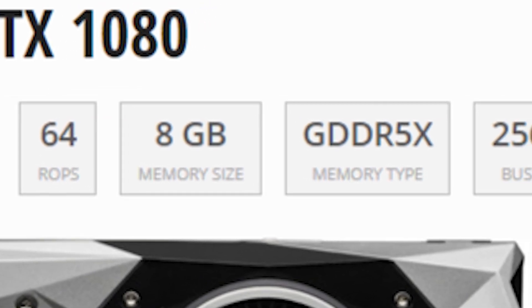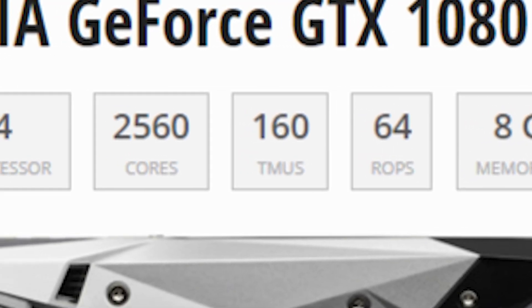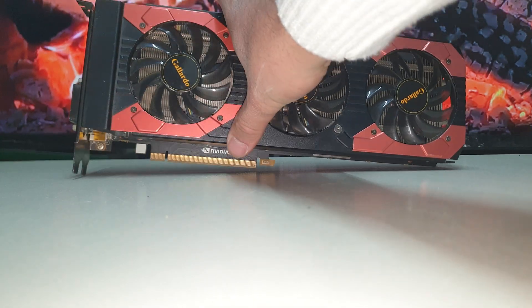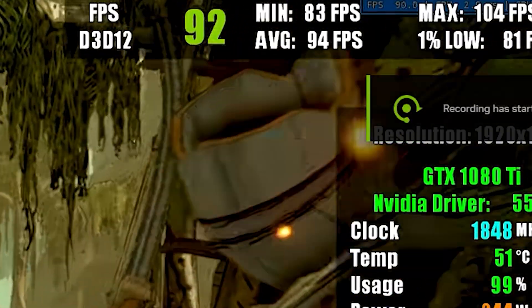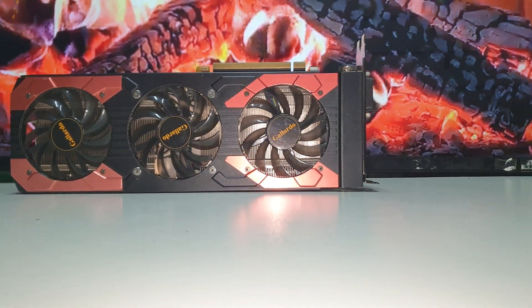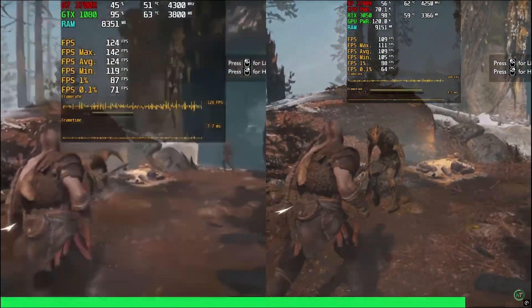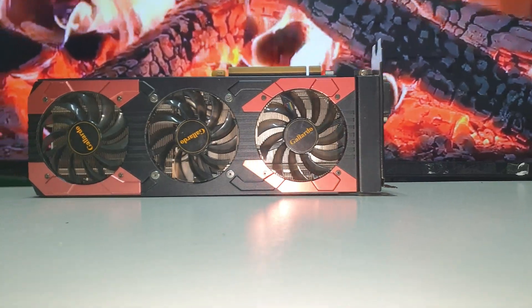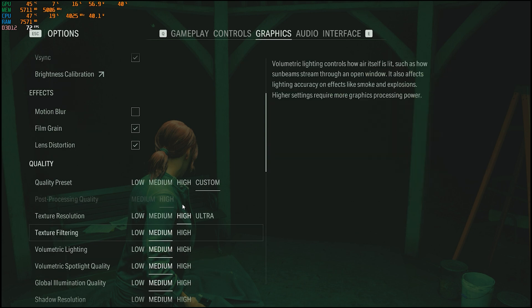This card comes with eight gigabytes of GDDR5X memory and 2560 CUDA cores. Even when compared to today's GPUs, it still delivers amazing performance — almost identical to the RTX 3050 in raw power, but for a much cheaper price. Let's jump into the gaming benchmarks and see what this nine-year-old beast can still do.